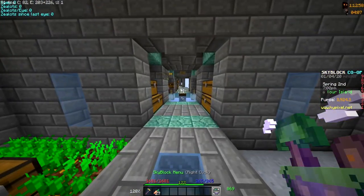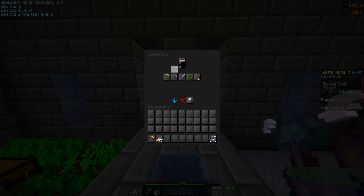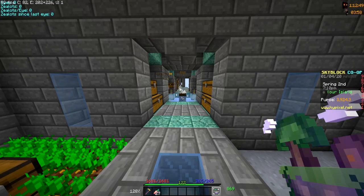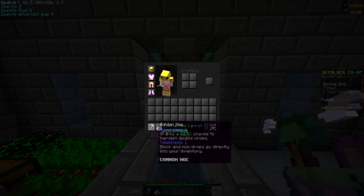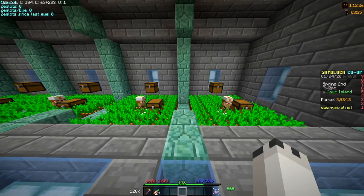Okay, I'm back and we got about 27 enchanted carrots from that whole session. We now have 102,000 carrots. In between episodes I got myself a golden hoe for farming — I put Harvesting 5 and Telekinesis 1 on it. I don't know what else to put on it, so if you guys know, comment down below. I'm just gonna go back to farming and I'll be back when I'm at 120,000 carrots.